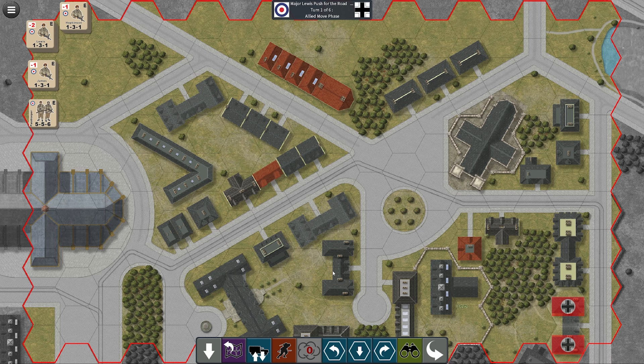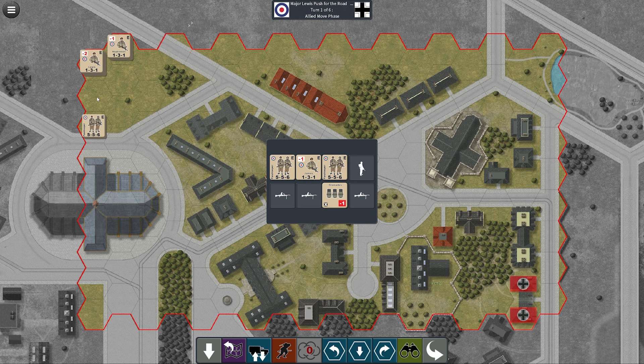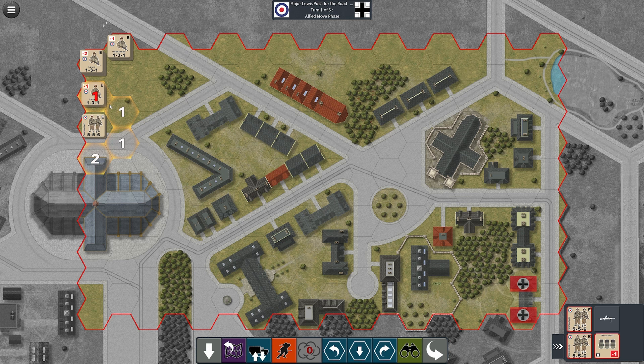So we almost negate that plus three from heavy cover, which is just incredible. On these units you can see we have stats like five, five, six on our paratroopers and one, three, one on James. The first value is the attack value, the second is the defense value, and the third is movement, though I'm not 100% sure on all of them — but attack, defense, and movement is the gist.